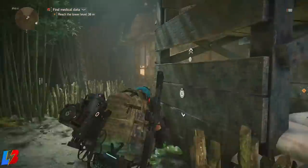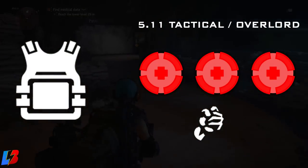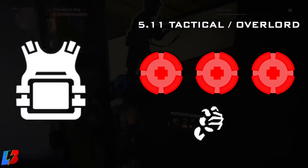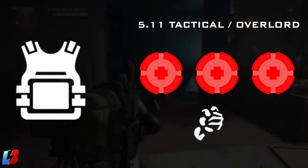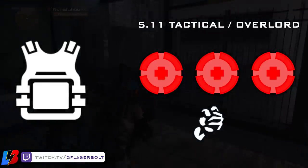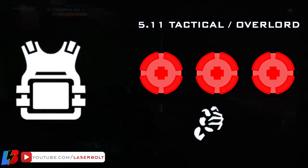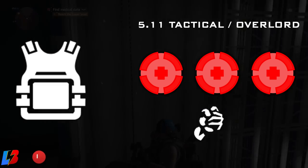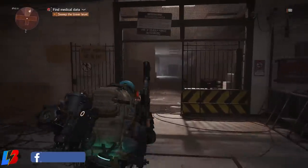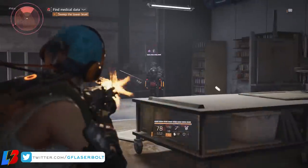For the chest piece, we're going to be looking at two primary things. Number one, look for a chest piece that has three red attributes — that's your number one goal. In addition, you want one that has the Hard Hitting talent for that additional 10%. The chest pieces that typically roll with three reds are the 5.11 Tactical and the Overlord. I found the 5.11 Tactical to be the best, but check which one lets you keep the build together. One thing to note: if you plan on running the Eagle Bearer instead of the Liberty Pistol, you can look for a chest piece with the Berserker talent, giving you 10% weapon damage for every 10% max armor depleted.